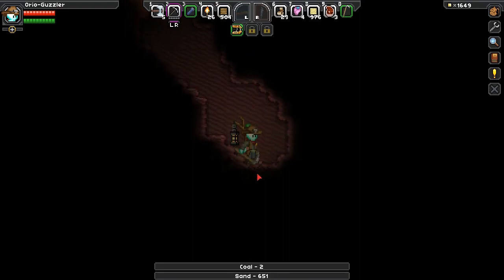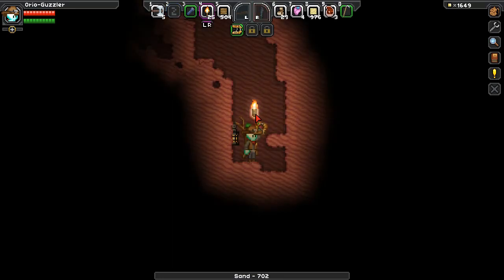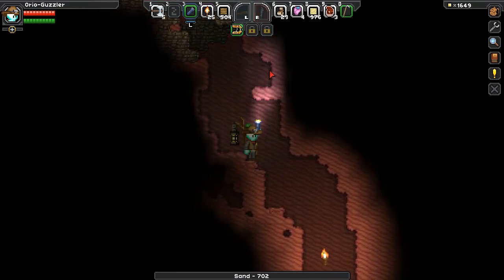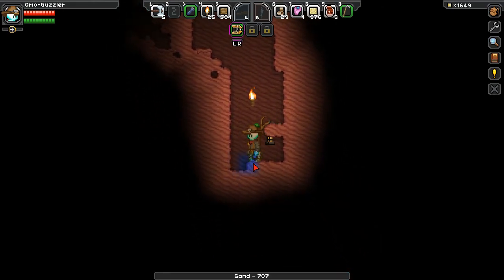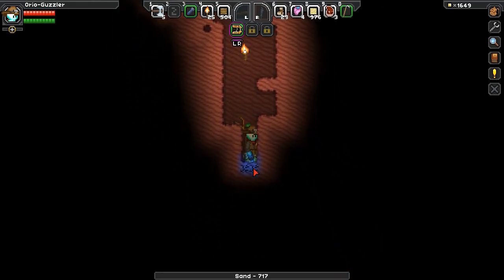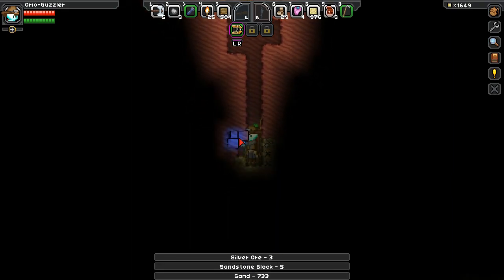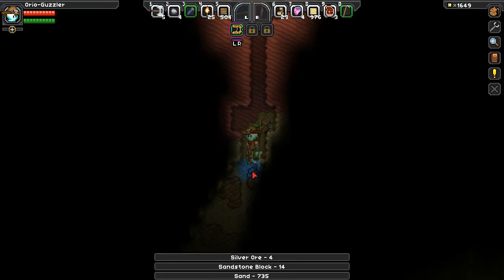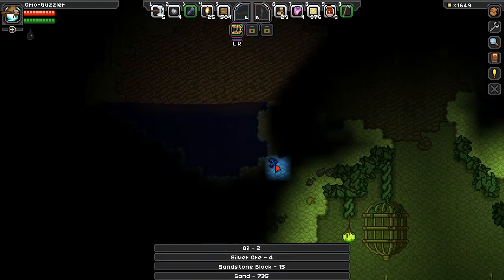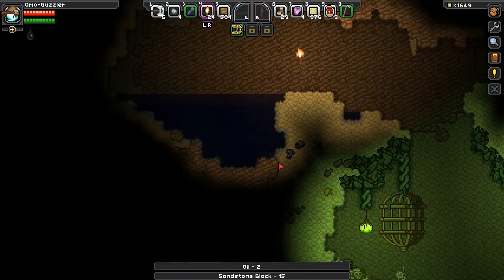It looks like we're going to be done with this pickaxe before long — it's going to break any moment. There we go. Did we miss any iron? I don't think so. Back to the matter manipulator — we're just going to dig down. There's silver. You need iron, you get something else. And we've actually hit another underground place — and there is some iron!